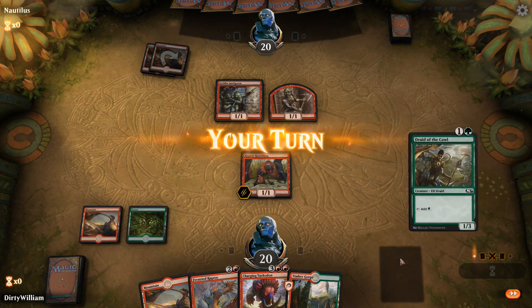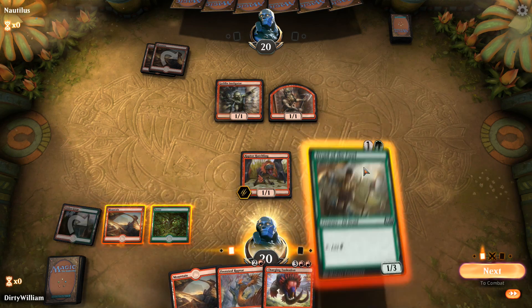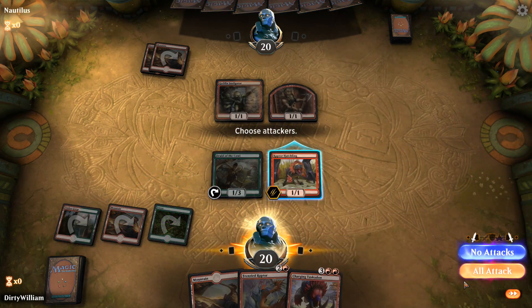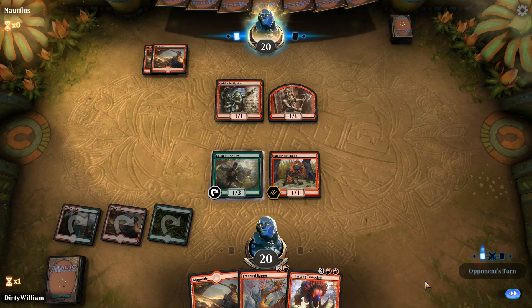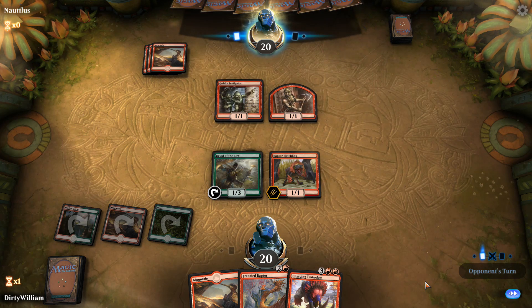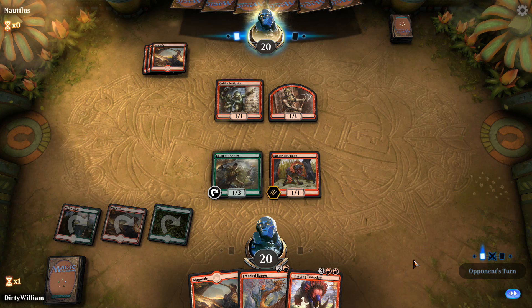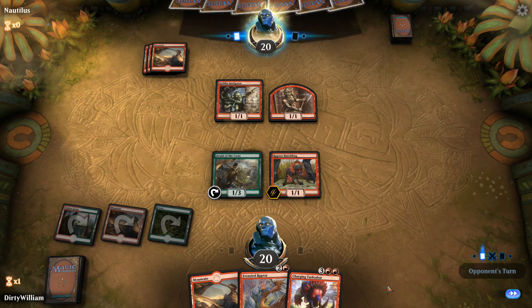Looks like some goblin action from him. Let's play Timber Gorge and the Druid of the Cowl — it's a little bit of a blocker, got a little fat butt on it. We will not attack. Actually if it did attack, I'd get a 3/3. I keep thinking whenever it takes damage I get that, but okay — it's taking damage and it dies, then I won't get the 3/3. But I would still get the 3/3; it's effectively just replacing itself. So next turn I can play a land and have 5 mana available including the Druid of the Cowl, and I'd be able to play the Charging Tuscadon, which has trample — not haste, but trample.